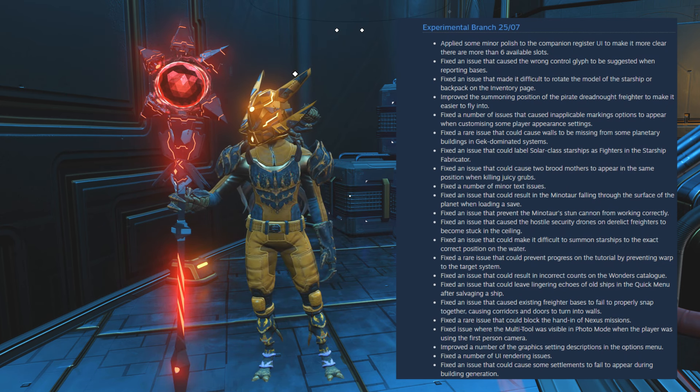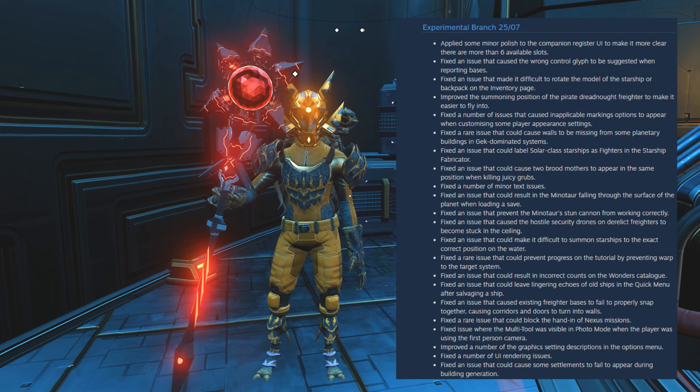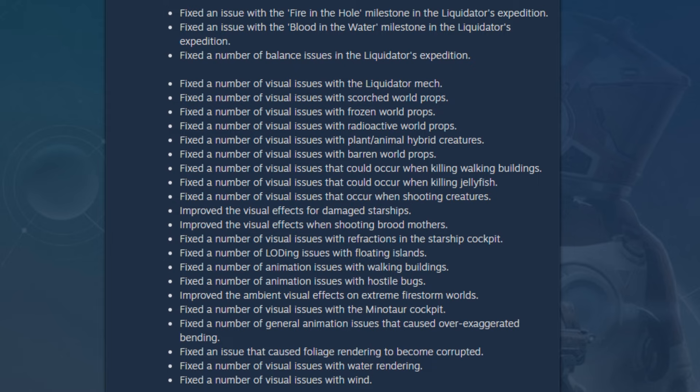Improved a number of graphic settings descriptions in the options menu. Fixed a number of UI rendering issues. Fixed an issue that could cause some settlements to fail to appear during building generation. Fixed an issue with the 'Firing the Whole' milestone in the Liquidator expedition. Fixed an issue with the 'Brood in the Water' milestone in the Liquidator expedition. Fixed a number of balance issues in the Liquidator expedition — so if you were having problems there, hopefully these are now fixed.